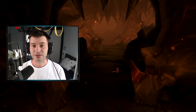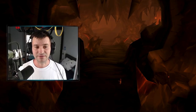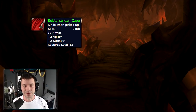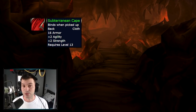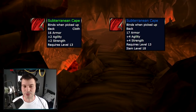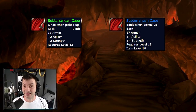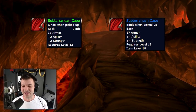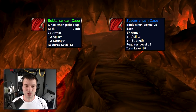So without further ado let's start with the first dungeon. In Ragefire Chasm, the first cape — the Subterranean Cape — which used to have two agility and two strength now gets modified to four agility and four strength. It's a level 13 cape, and at that level that's a lot of stats.